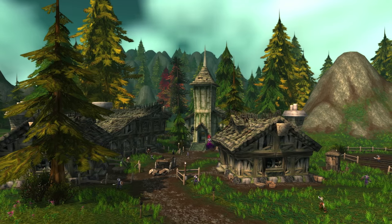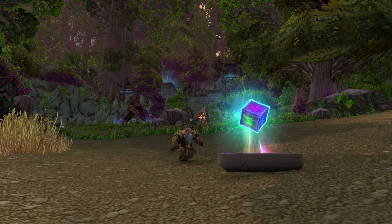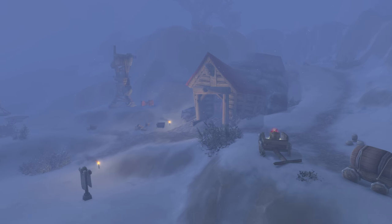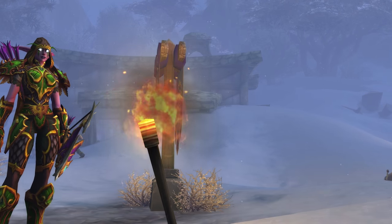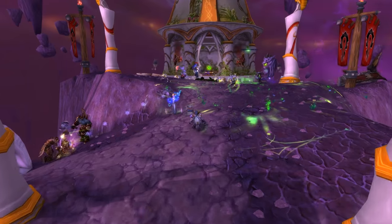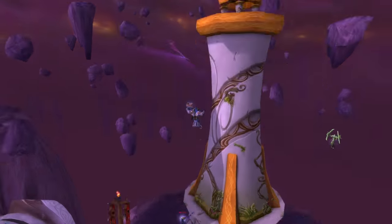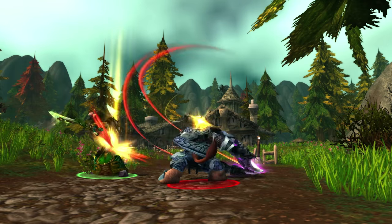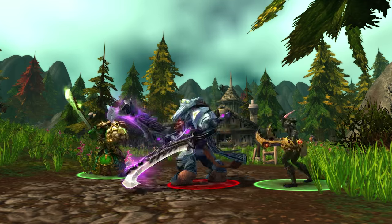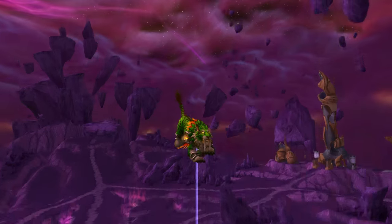7.2 introduces PvP brawls, which bring exciting new twists to some classic favorites. In Arathi Blizzard, winter has come to Arathi Basin, with frozen lakes, blankets of snow, and low visibility. In Gravity Lapse, Eye of the Storm is experiencing some instability, adding an extra layer of mayhem. And these are only a couple of examples — there will be a different PvP brawl every other week, and we'll be adding more into the rotation as time goes on.